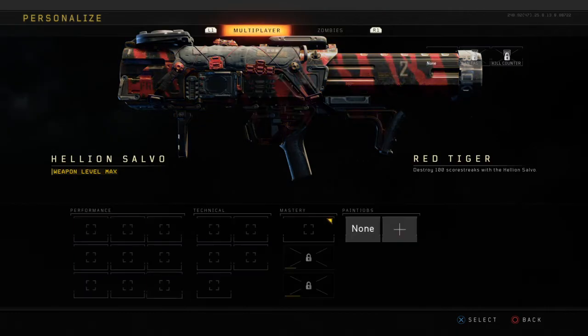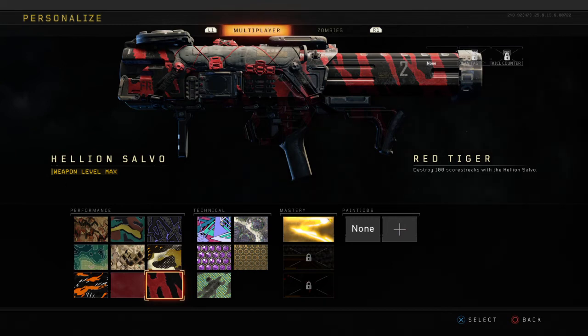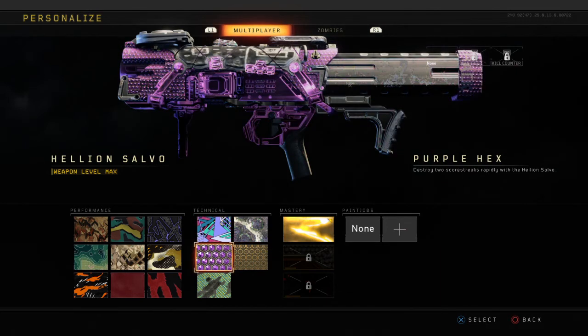I do have the rocket launcher gold. Play Hardcore Domination — about 90% of my scorestreak destructions came from UAVs and Counter UAVs. Whenever you hear the announcer say 'enemy UAV in the skies,' pull out your rocket launcher and destroy it — it adds up quickly. For destroying five scorestreaks in a game, again target Counter UAVs and UAVs. To get two rapid scorestreak destructions, wait for someone to get a UAV and a Counter UAV at the same time and shoot them down back to back.